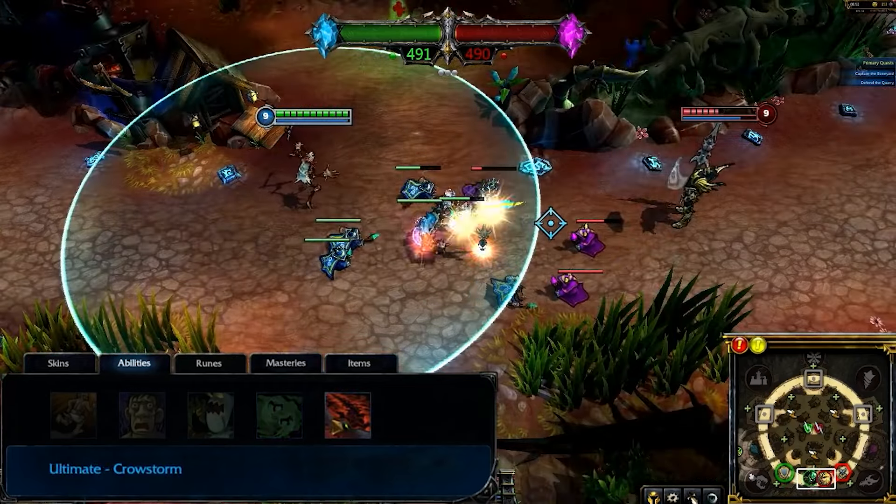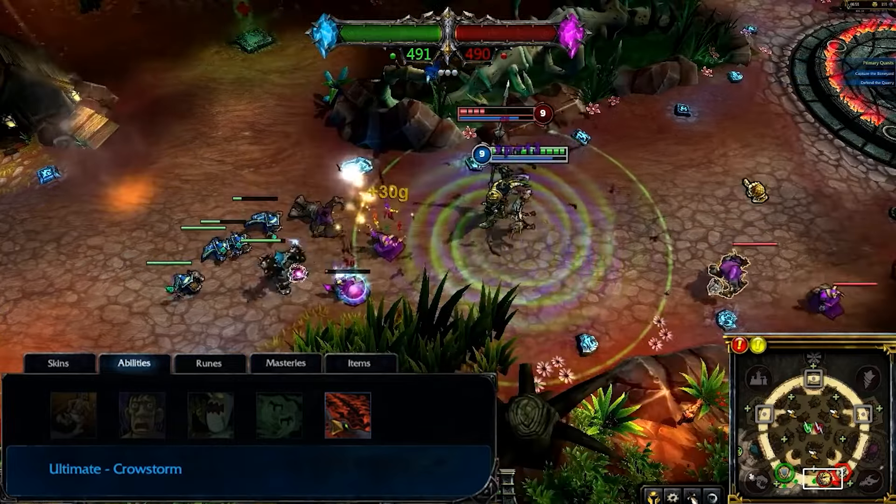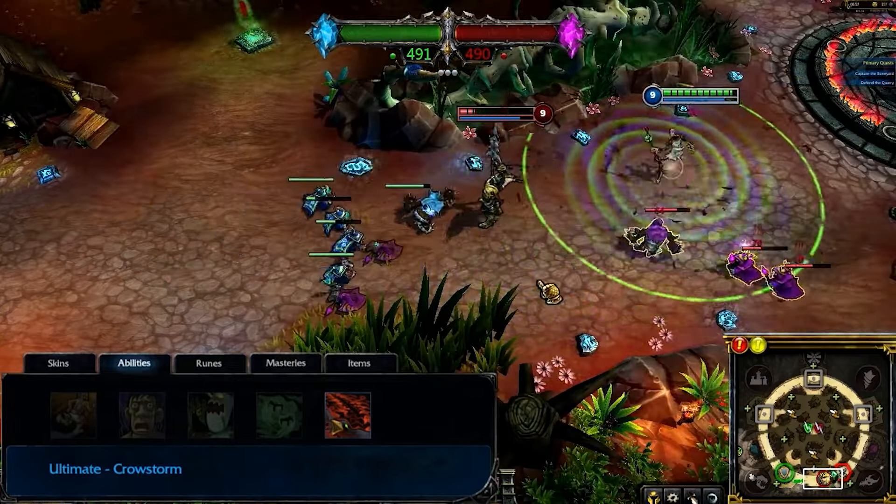Crow Storm is Fiddlesticks' ultimate. After a brief channel, Fiddlesticks blinks to the target location and for the next few seconds deals massive damage to all nearby enemies.